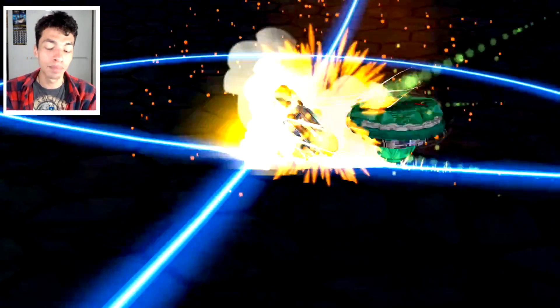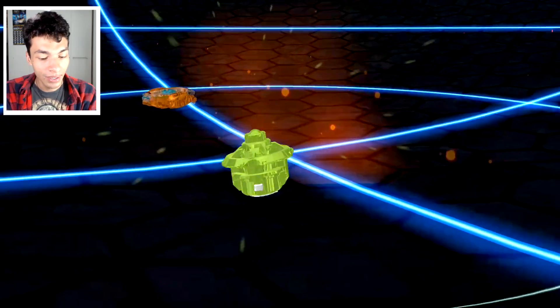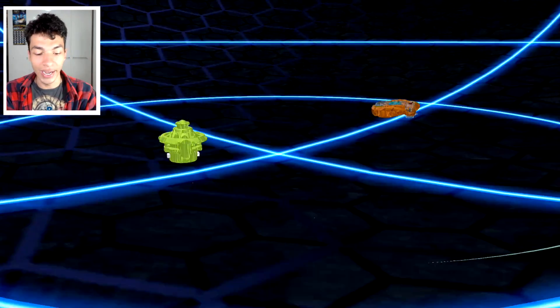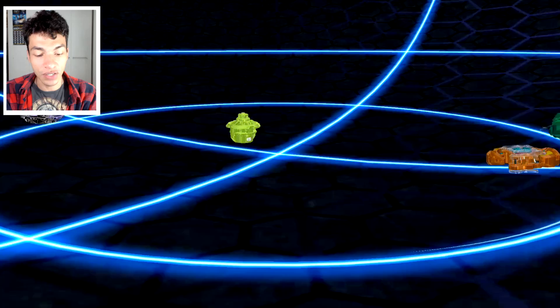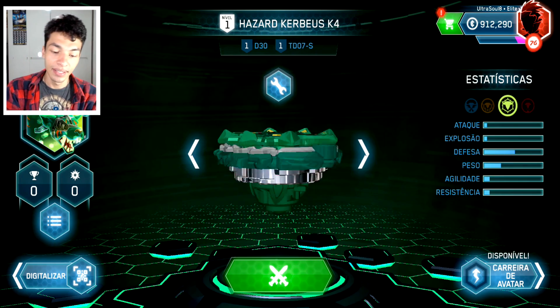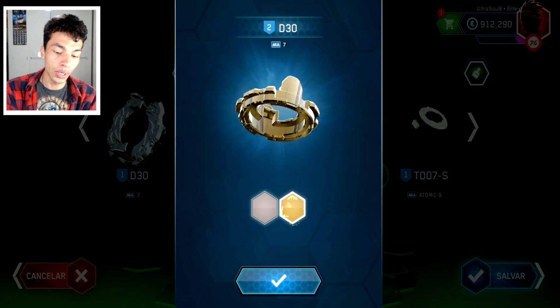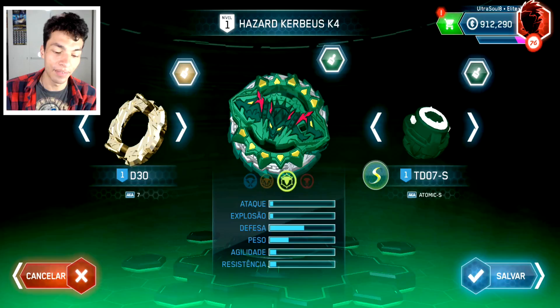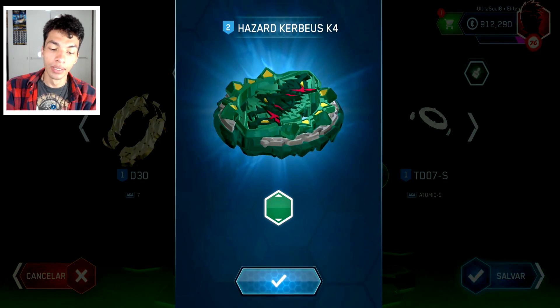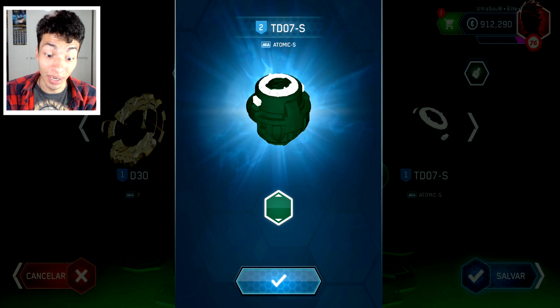Don't forget to go to Zenki's channel, guys. Please subscribe to him. Go subscribe to Zenki. Octavor is gone. It's good to see that Kerbill's K4 is finally here. Let's take a look at the ports. Here it is — this is Kerbill's K4 with 7. I'm going to equip my already existing Golden 7 for a better look. Kerbill's K4 and Atomic Sling Shock.